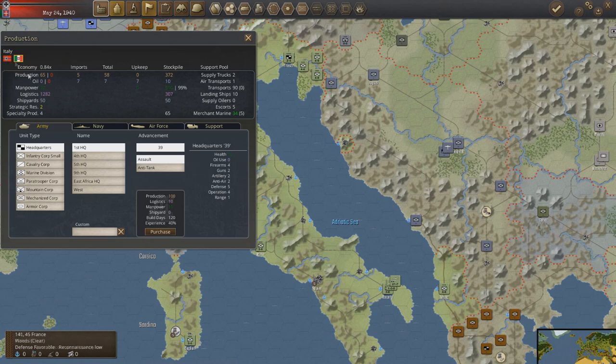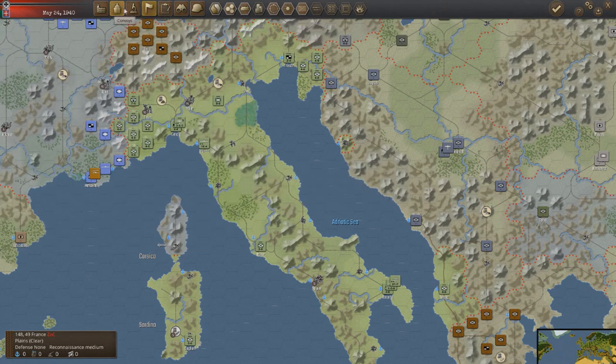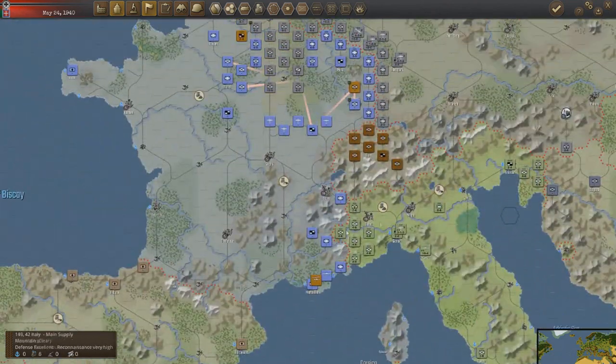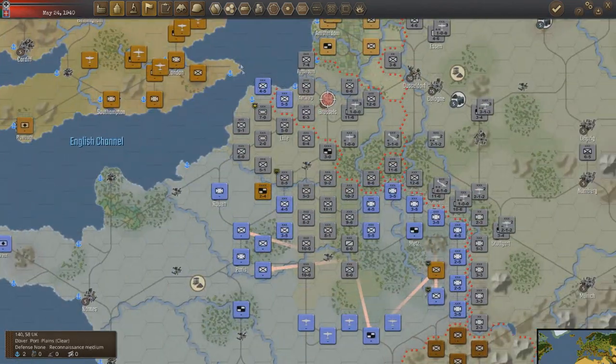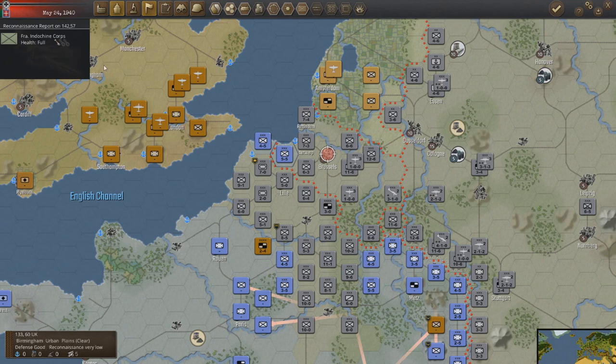We're going to make sure that the Italians have some more infantry corps — let's get an assault, another assault, and an anti-tank. We're also going to do a trade — actually we can't because they're still neutral, so we'll have to wait for them to actually join. I was going to give them a little bit of oil so that we could build up a stockpile for their attack into North Africa. Major reduction in the Antwerp Pocket — it's now made up of two French infantry corps, one's an Indo-Chinese corps.